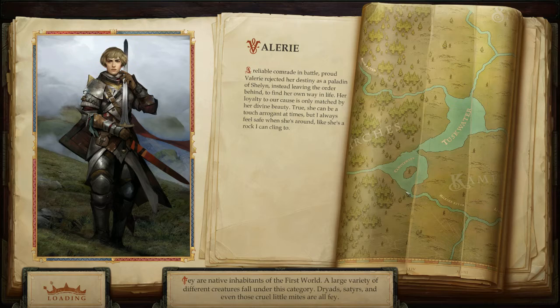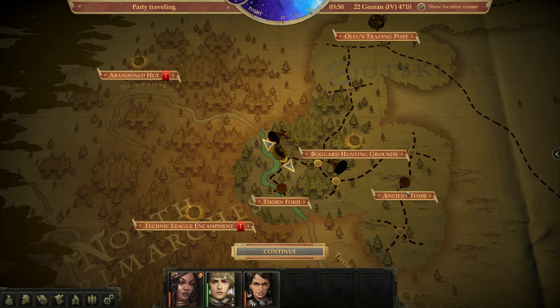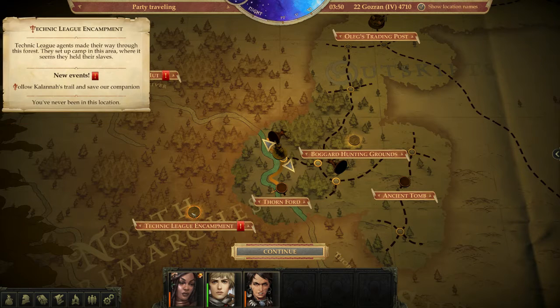We've tracked down the Technic League camp. The henchmen are insidious but true heroes think nothing of such things — we picked up the trail and found their camp. Linzi left us signs to follow: come my trail, save your companion.